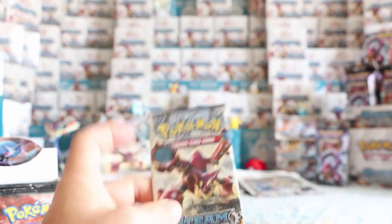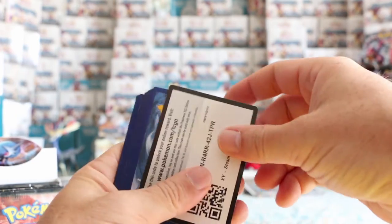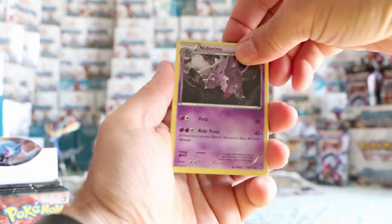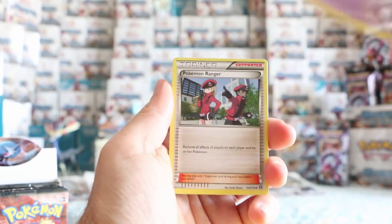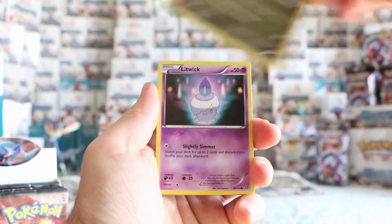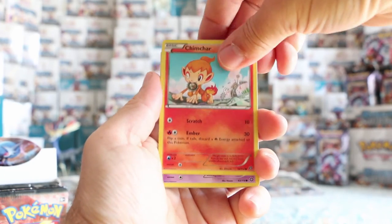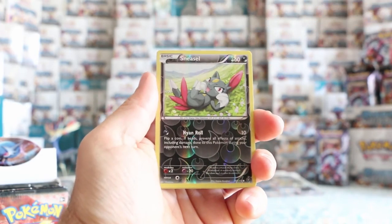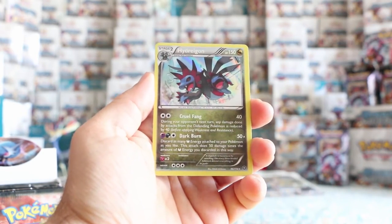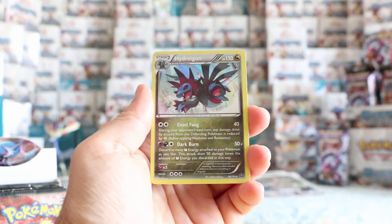Let's keep going — we've got a Volcanion pack. Another code. Nidorino, Pokémon Ranger, Rapidash, Dino, Litwick, Nosepass, Chimchar, Nidoran. Our reverse is a reverse Sneasel. And our rare — another rare holo — this is Hydreigon this time. Another good looking card. You can see the holo effect — it's pretty nice.